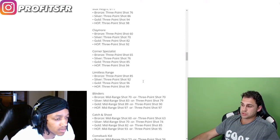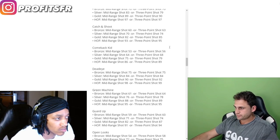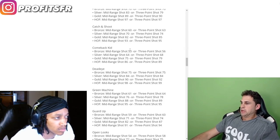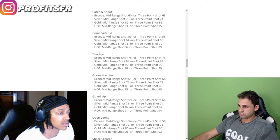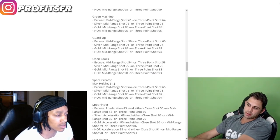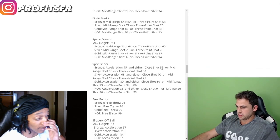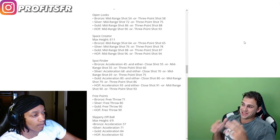Blinders — mid-range or three-pointer. Catch and shoot — mid-range or three-pointer. Comeback kit — mid-range or three-pointer. Dead eye — same thing, mid-range or three. Green machine — mid-range or three. Guard up — mid-range or three. Open looks — mid-range or three. Space crater — max height is 6'11". A lot of these shooting badges are tied to mid-range or three-pointer.